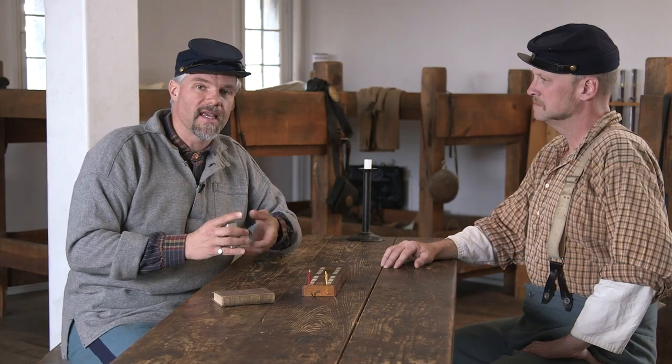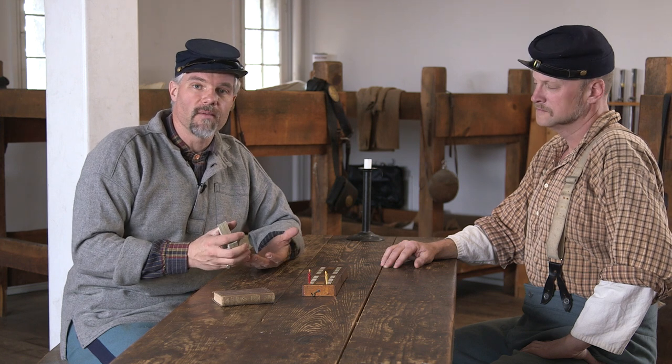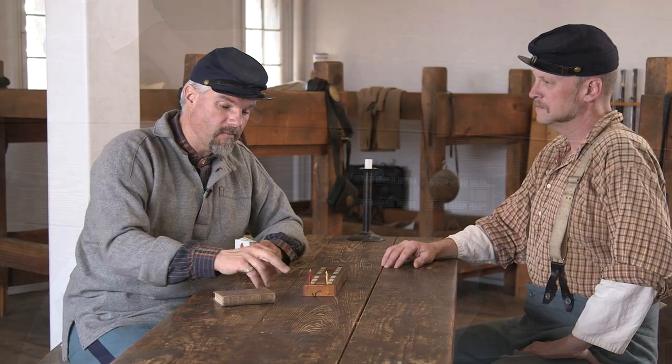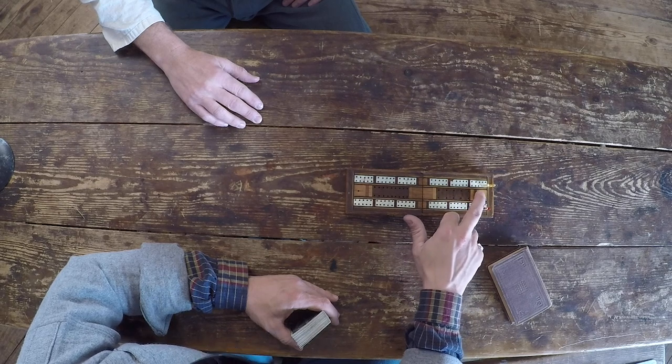I came up playing cribbage as a kid, and when I went to the 1864 edition of Hoyle's Games, we found some differences — and that's what we want to talk about today. Not only teach you the game, but teach you the game the soldiers would have learned. Cribbage is a game played during the Civil War to 61 points. My modern board actually goes to 120, so that'll be a little different. The 61 are 60 pegs around and then the 61st for the win.